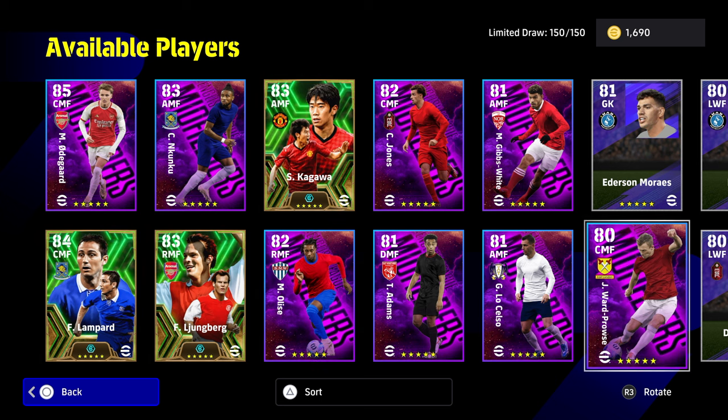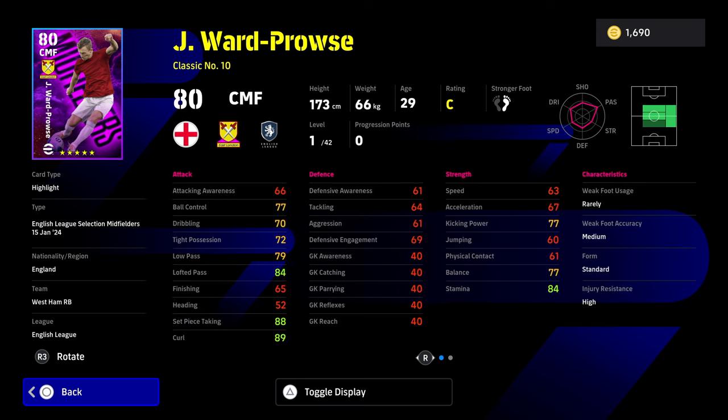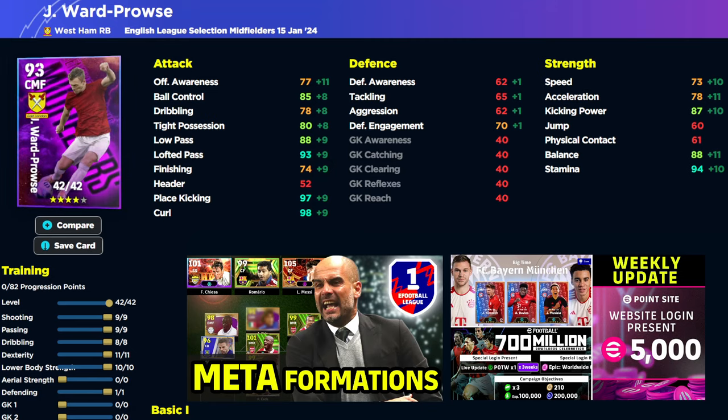We're not going to make this video too long, but we are going to go briefly through some of the cards and show you the builds for them. The first card we're going to look at is James Ward-Prowse. He's a very good card, but he is a specialist player — you're not going to be using him in every squad. He's going to be a player you use pretty much for free kicks. There is the build we've gone for there. 42 levels is pretty decent, and it's all about his passing and his free kicks.